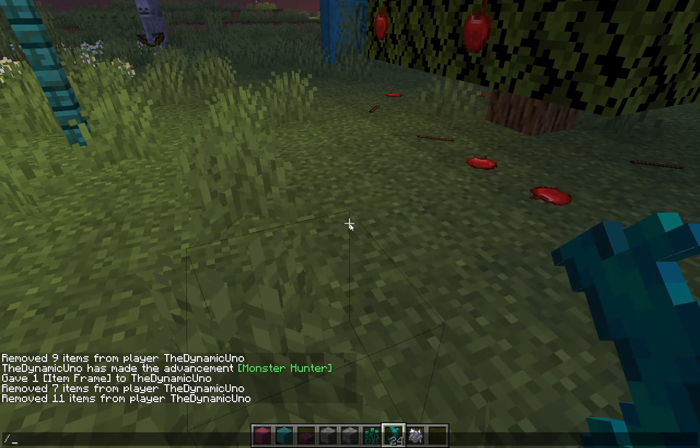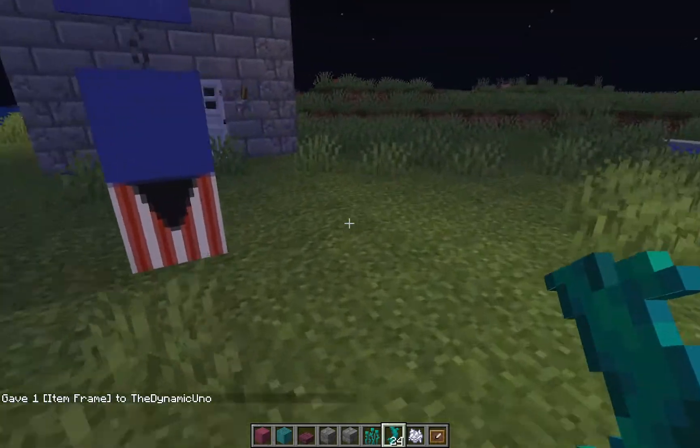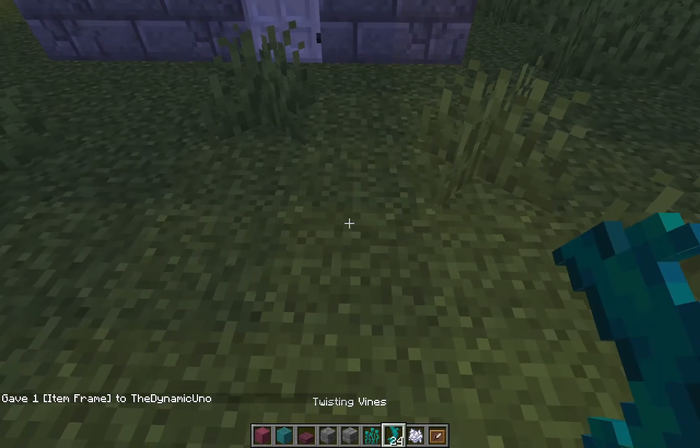Now if you want the invisible item frame, here's what you do. I've already copied the command. The code is: /give @p item_frame with EntityTag: Invisible:1b. So you get this item frame, and if you place it you can put a twisted vine on it like this and you can change it — it's a very good idea.